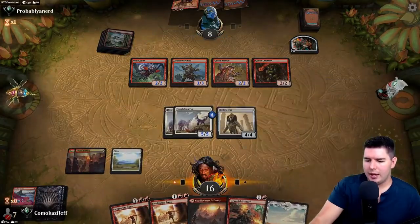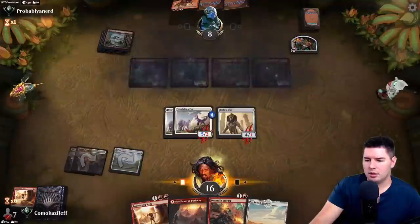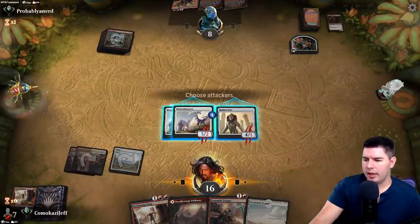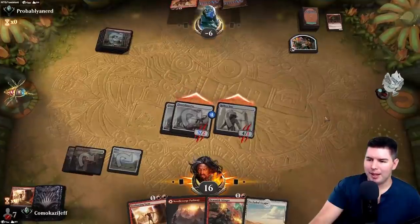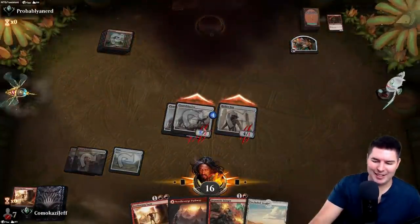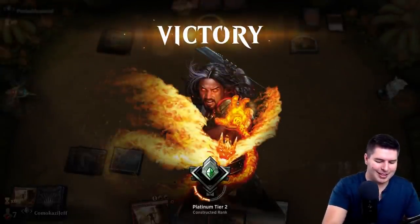I like this deck — Sweltering Suns fits perfectly into this. Chieftain, tap. Sweltering Suns and then attacking. Dude, that feels so good. Sweltering Suns fits so well into this deck!